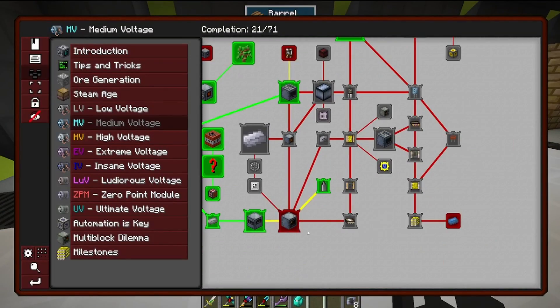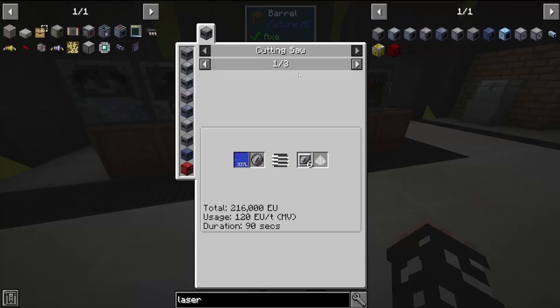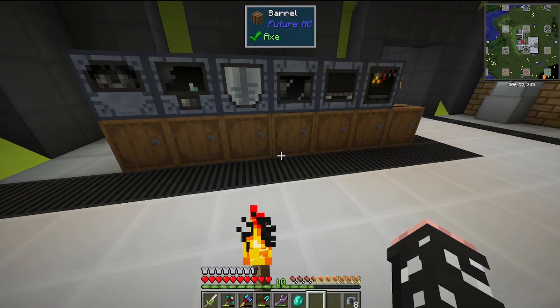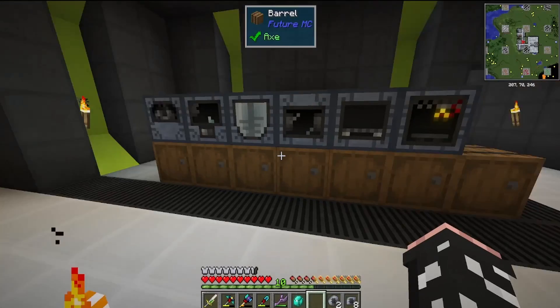To get into high voltage, we need to be able to smelt the material stainless steel. This requires two medium voltage hatches, which require low power integrated circuits, which requires a blue lens. In this case, we're going to make that out of sapphire.